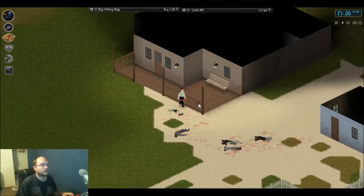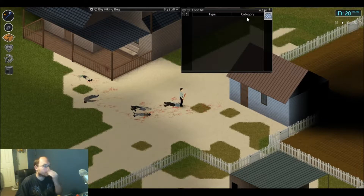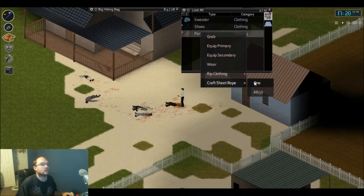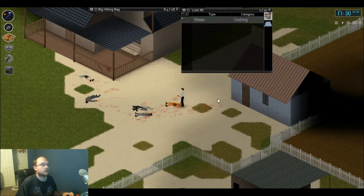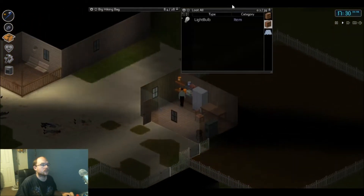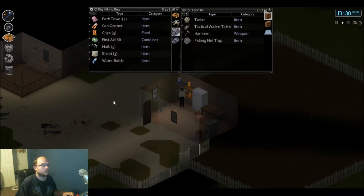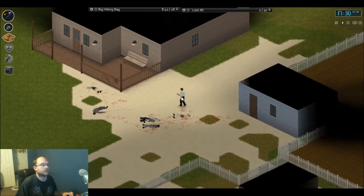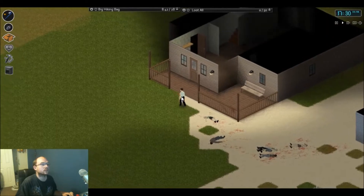Let's go get those nails, because I want to make some sheet rope. Let's actually make some sheet rope. We'll take this, make one, there. Let's grab these nails. Try to find a good area to come down on.